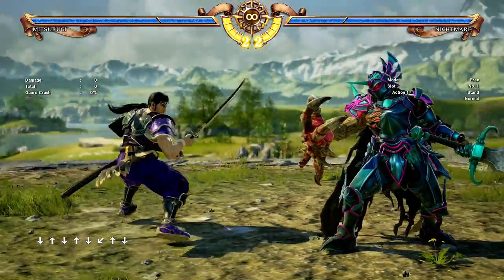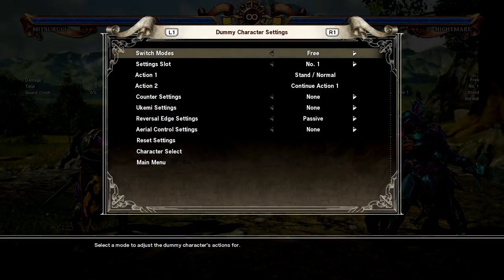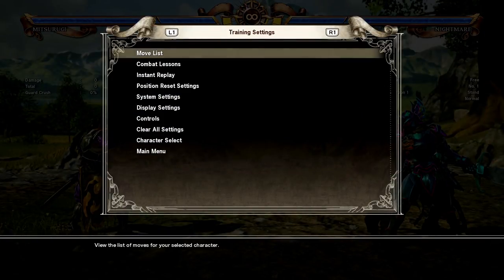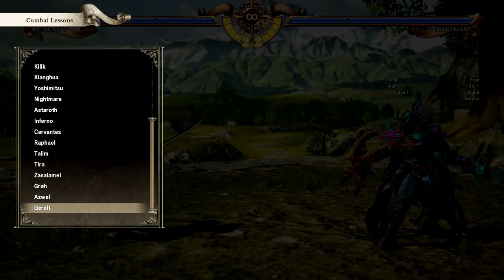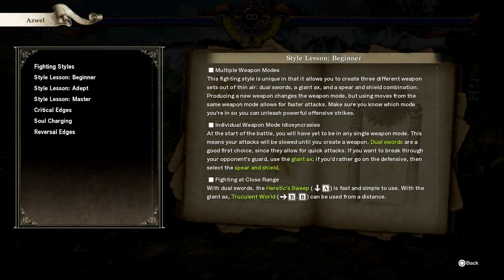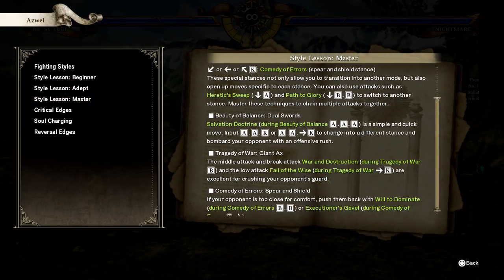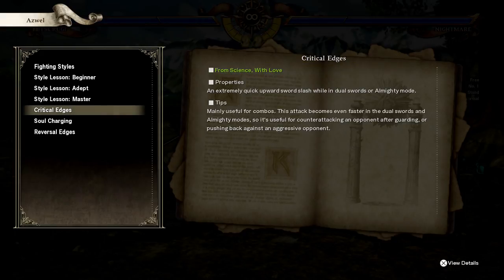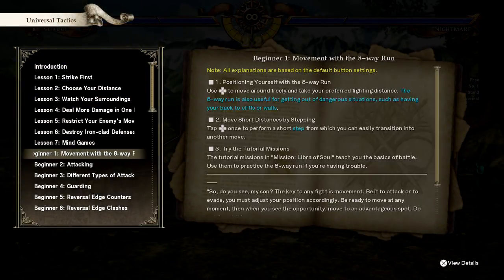We're in training mode, and a lot of people seem to not know about this: in training mode, go over to training settings, go to combat lessons, and literally everything you could ever want is right here. Want to know about Astaroth? Here's everything you need to know about Astaroth — all sorts of combos, all sorts of technique, all sorts of thought process. If you want to learn the basic stuff of the game, it's all here.